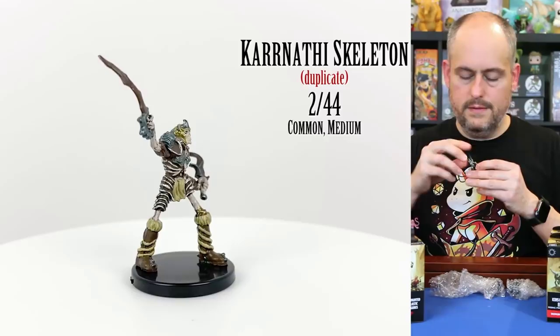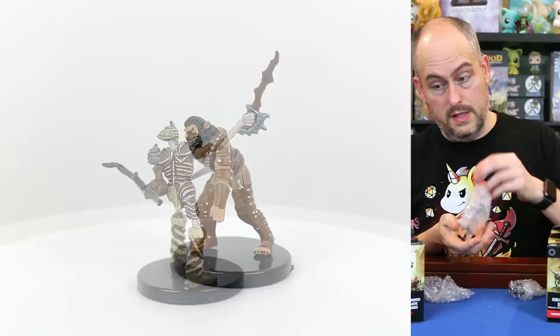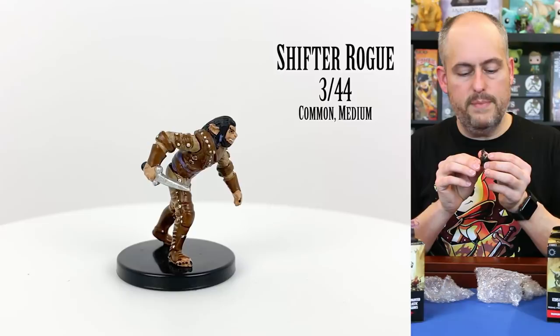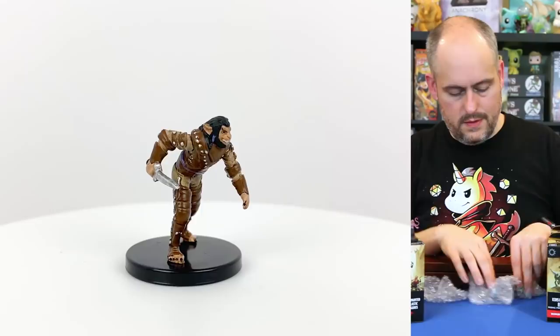This is another Karrnathi skeleton — an identical one. And here we have a shifter rogue. This one does look a little bit more bestial. These are also called Weretouched creatures, and legend has it that they're descended from humans and lycanthropes. You can see that in this one a little better.